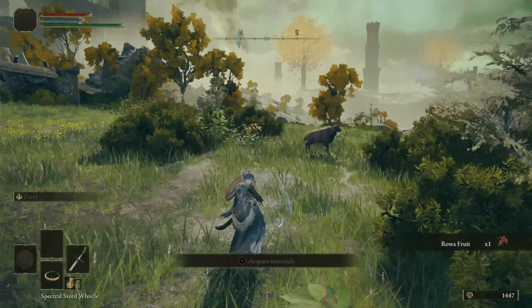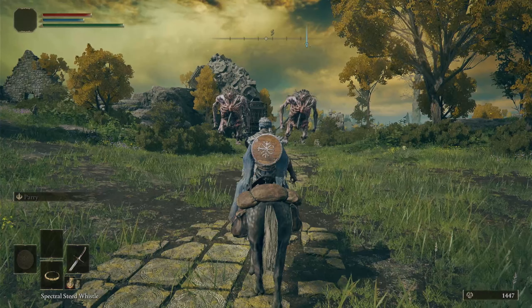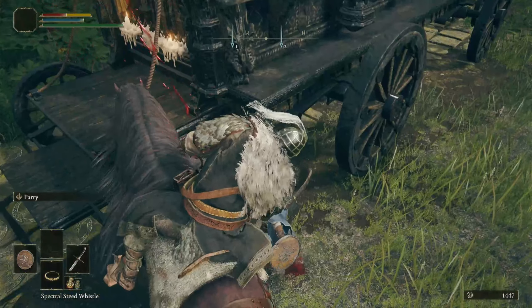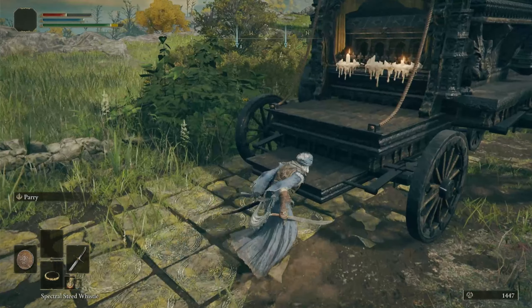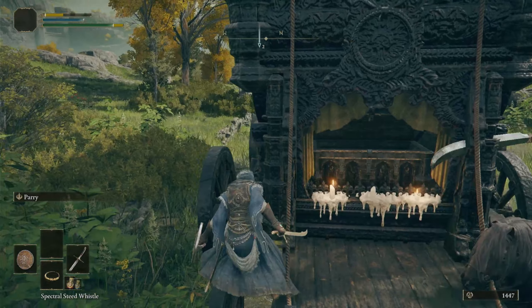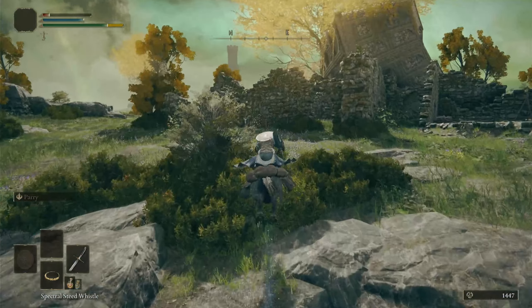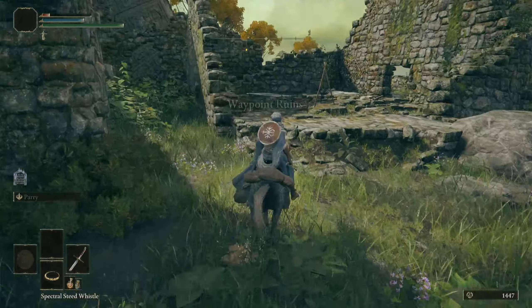Here is another one of those carriages. Now this is going to have something on the back of it. These guys — when this game was first coming out you had to kill one of them, but all you got to do is smack one of them and they'll stop. So now the carriage stops. You can hop up here — I was opening a chest. Let's get the hell out of here, right into the Waypoint Ruins.